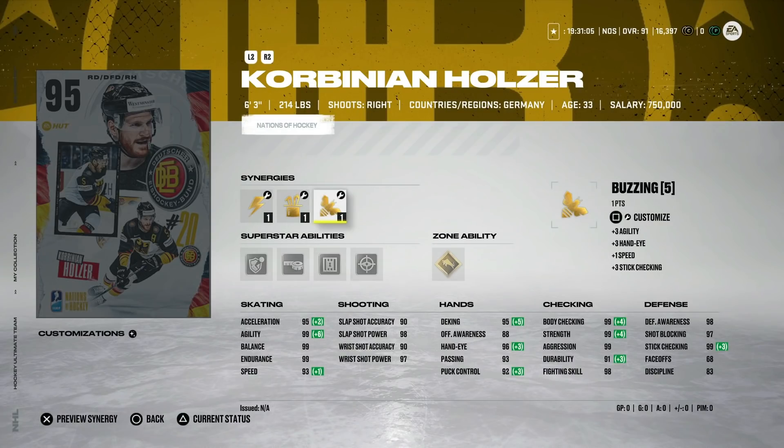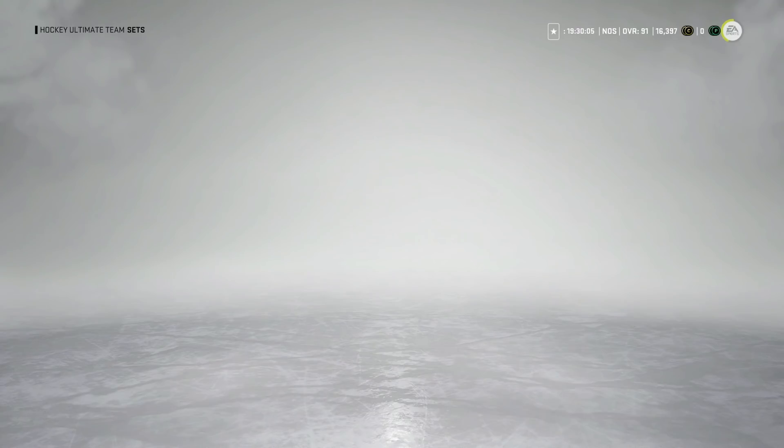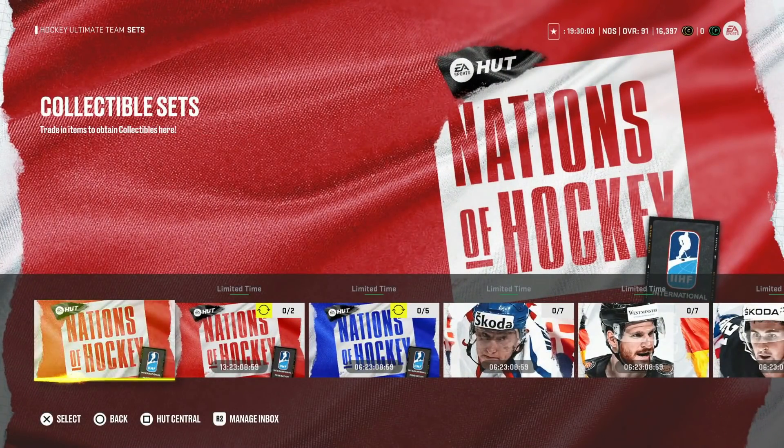The 95 Corbinian Holzer is giving Brent Burns a run for his money as the best right-handed defenseman — honestly I think this might just be the best defenseman overall. Gold Truculence, silver Shutdown, silver tape-to-tape, 93 speed, 95 acceleration. It's just an all-around unbelievable stat combo. This event has so many good cards to pick from and there are still five more coming.